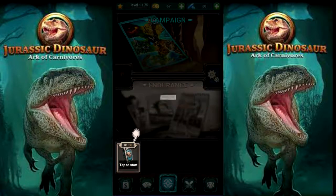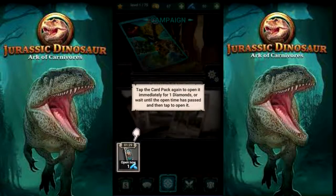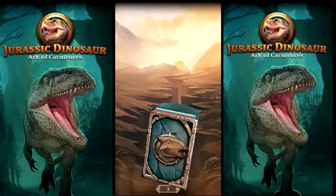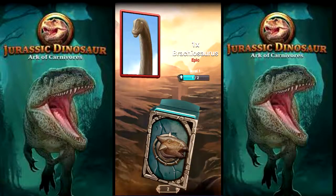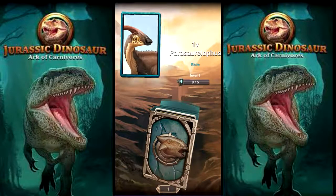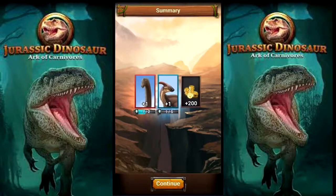And we got a card pack. I'm just going to unlock this - yeah, I might as well do it. I'm not going to have you guys sit for an hour and 30 seconds. Oh heck yeah, we got Brachiosaurus - that's an epic, baby. Yeah. We got Parasaurolophus and 200 coins. That's really good.